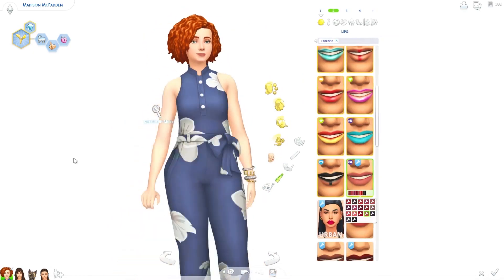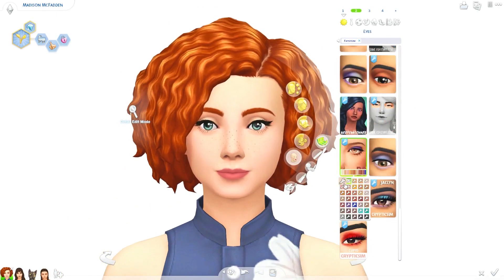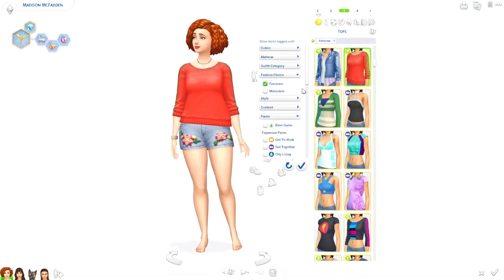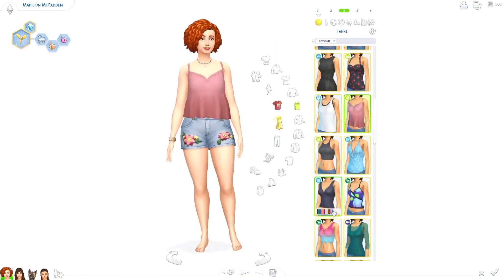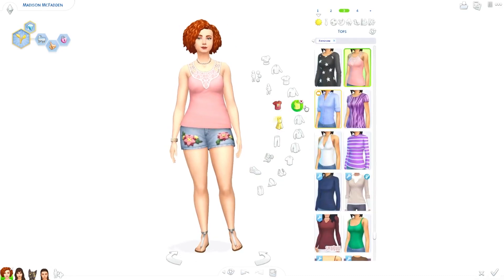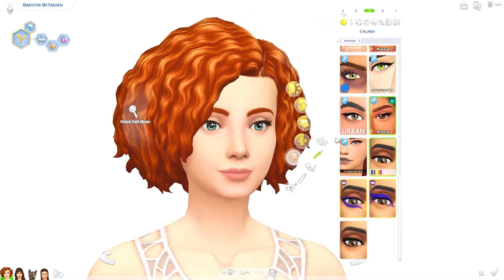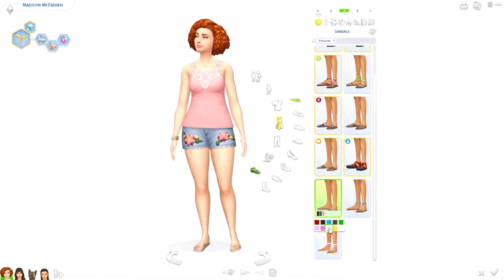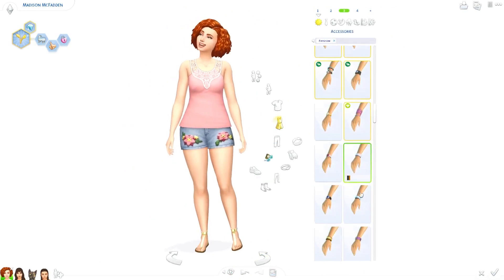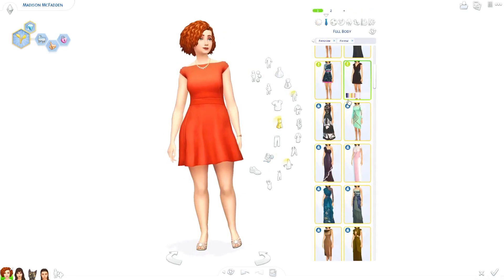For her outfits I was trying to give her a very cheery look because she definitely has a very cheery personality and likes a lot of bright colors. For this outfit I was going for more of a casual look, since the first two outfits were a little bit nicer. So with this one I was trying to make it more of a laid-back outfit — just a tank top with some shorts and sandals. I really like how this base game tank top looks together with the shorts; the peak of the tank top pretty much exactly matches the shorts, so it just goes together really nicely.